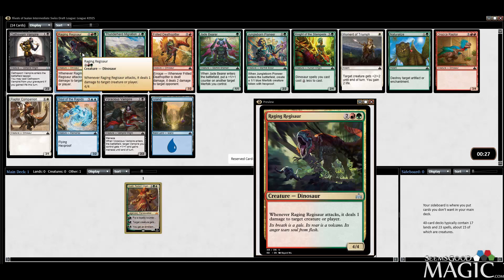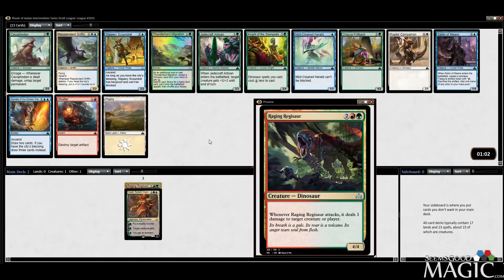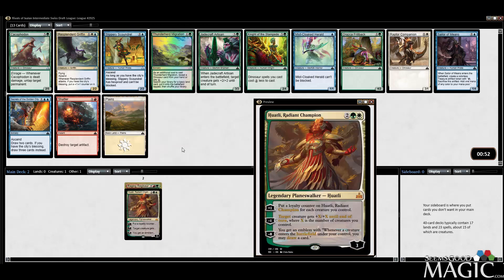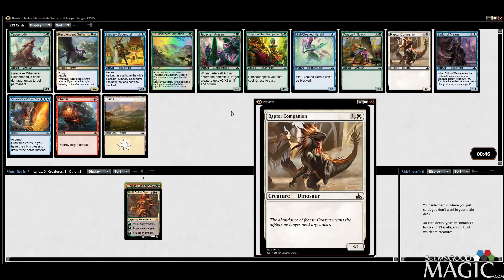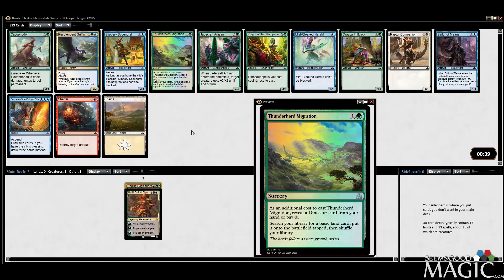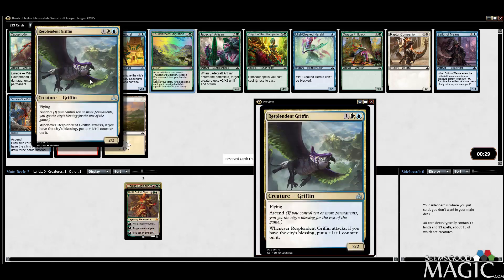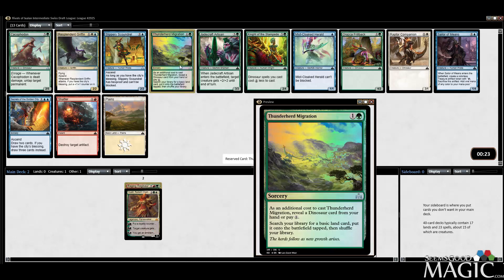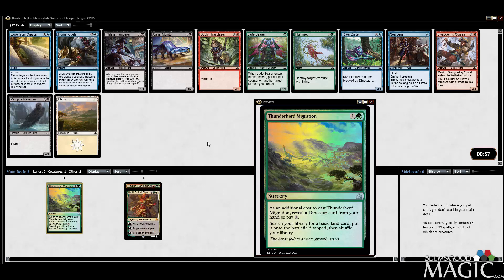Naya Dinosaurs — I don't know, maybe. I am not married to anything right now. Best card in the pack: Thunderherd Migration kind of makes sense if we do end up playing Naya Dinosaurs. Otherwise there's Night of the Stampede, which makes stuff cheaper, which is good. Also I have Raptor Companion, which is a two-drop. Kind of want to take the Thunderherd Migration — give it a go. It's an uncommon too. I think Resplendent Griffin is good, but blue-white is a weird little color combo in this format. I think we'll take the Thunderherd Migration and open ourselves up for some spicy spiciness.